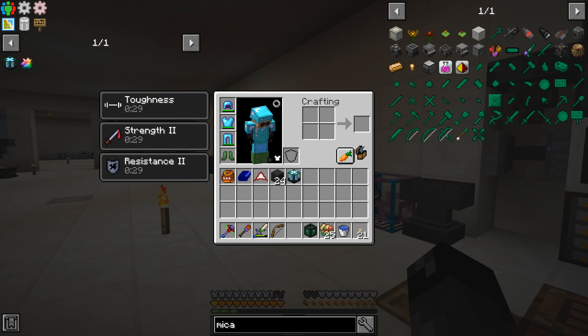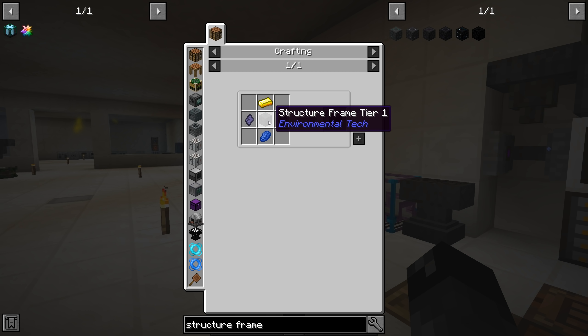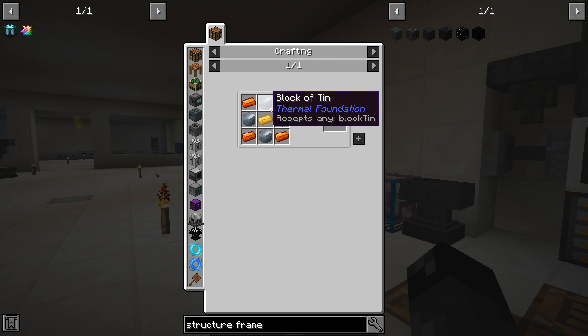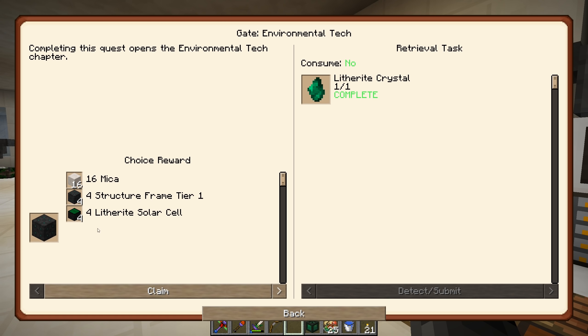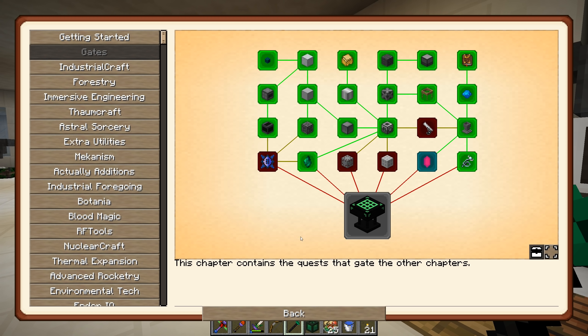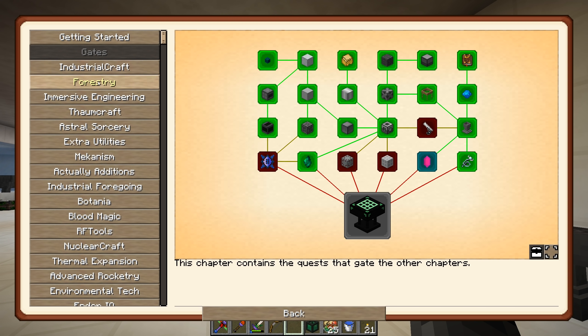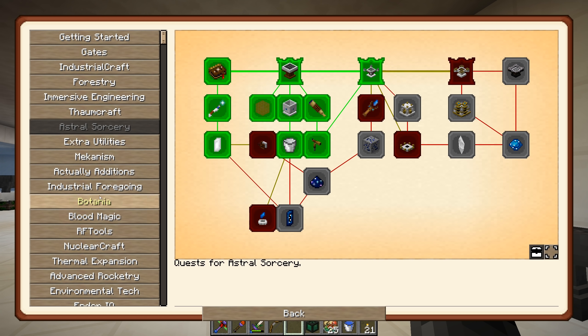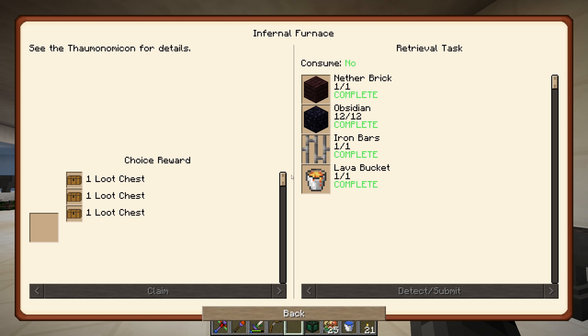Let's take a look at the structure frame — we just made a bunch of these. The tier two does require them too, and each one requires litharite plus these connectors which need all that tin and signalum. That's probably what we'll do — take the structure frames. Let's claim those. We also get the assembler, which will help us assemble the void laser. I also noticed that in the nether I collected a nether brick which completed a Thaumcraft quest here — the infernal furnace. We got all the parts together to make one.